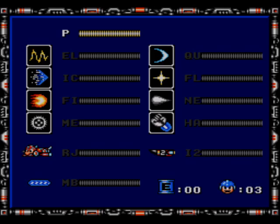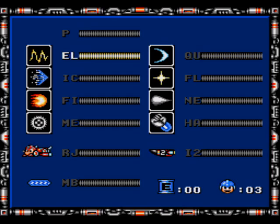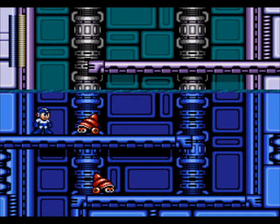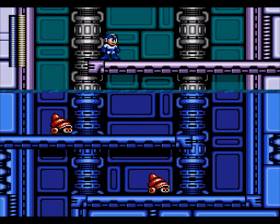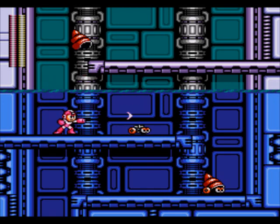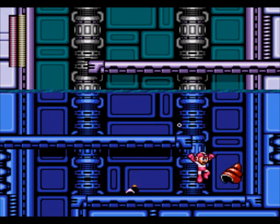An underwater area! The Quick Boomerang's not going to take this guy out fast enough, and the Metal Blades aren't really going to do much either. I'll use Ice Slasher here - maybe I can freeze him in place. Wow, that had no effect on him. That sucks. Try the Quick Boomerangs, I guess. Quick Boomerang works decently, provided you attack him from behind. All right, I thought he was going to get me there.